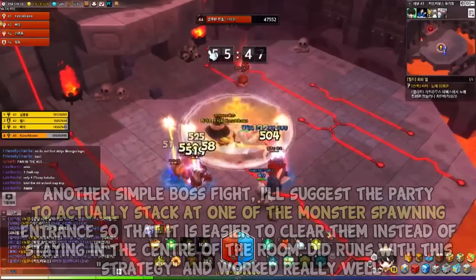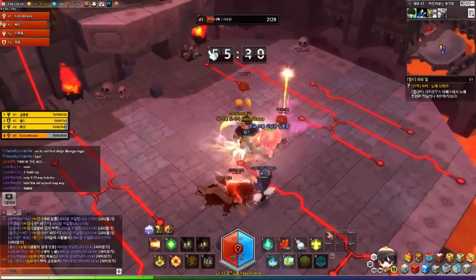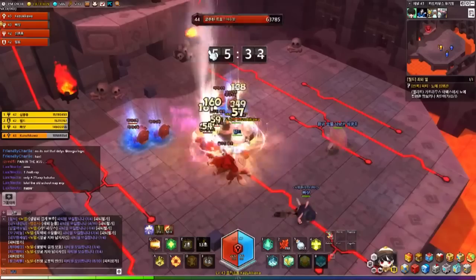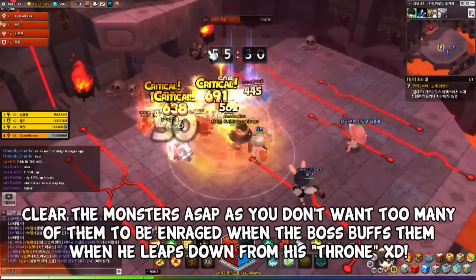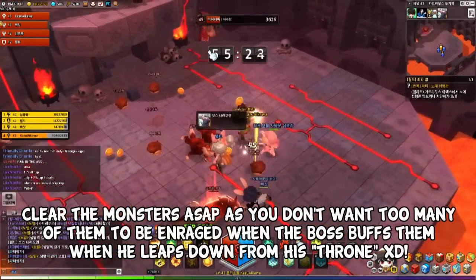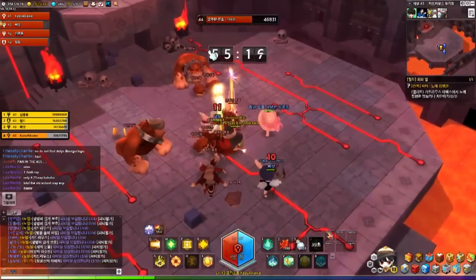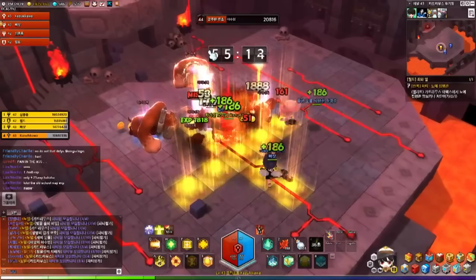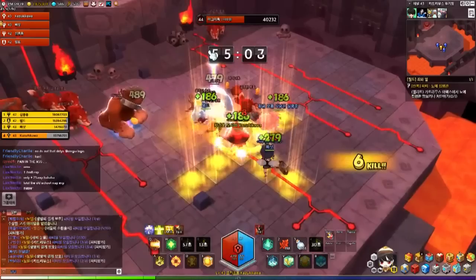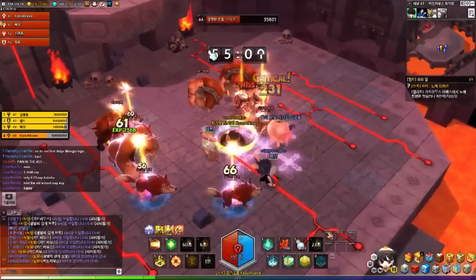So this boss — very simple — he'll summon wolves, baby dogs, or bulldogs, and then father bulldogs, and then the boss himself will spawn. You want to clear the adds out ASAP, because if you don't they will stack up quite a bit and things might go a bit crazy, especially when the daddy bulldogs are out. When the boss spawns and comes down from his pedestal looking like a boss, he will unfortunately buff his little pets — the daddy bulldogs — and they will become larger. When they become larger they do more damage and are more dangerous. So you want to dispatch the adds first before you handle the boss.